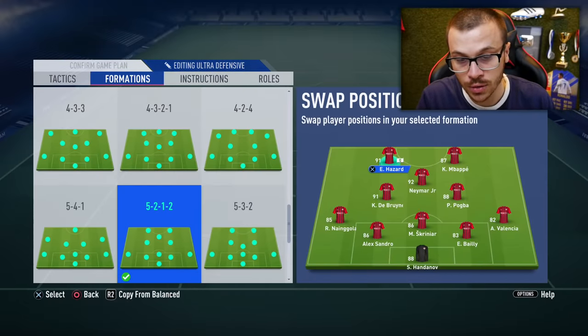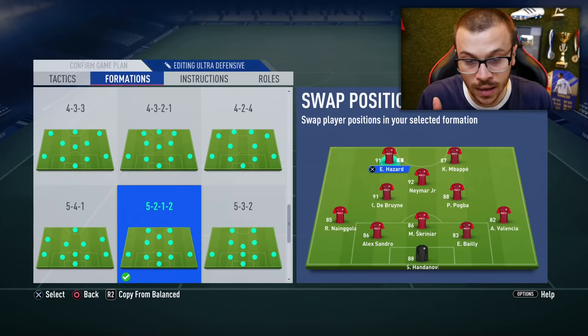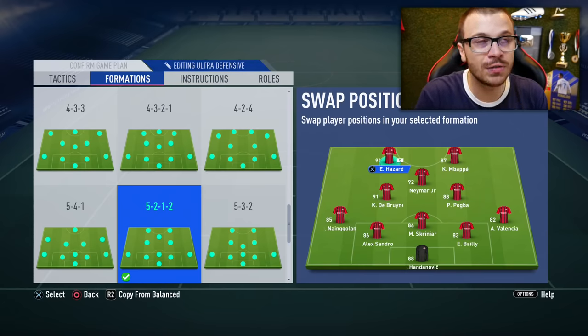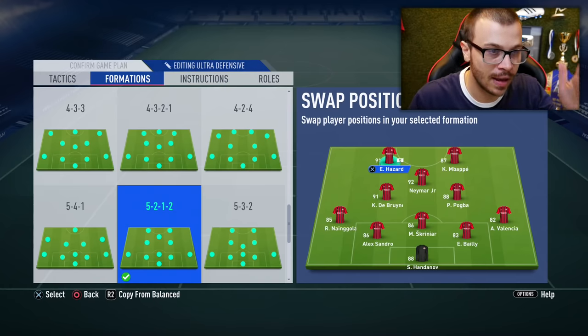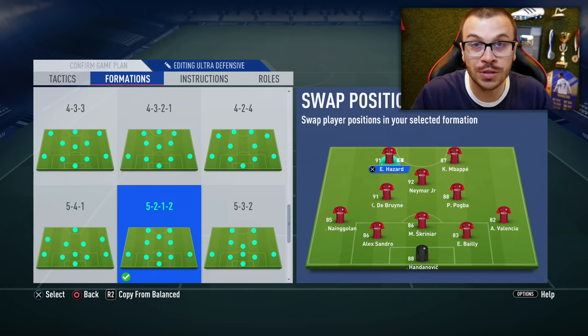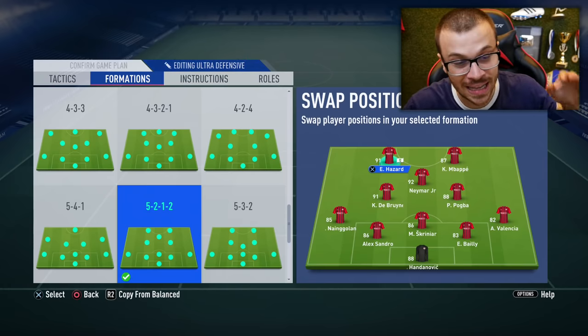Let me show you my starting 11 squad. We're gonna use Hazard and Mbappe in front positions. Right behind them we've got Neymar, CMs we've got KDB and Pogba, and at the back we've got Alexander, Skriniar, and Bailey. Along the left wing we've got Nangulan and along the right wing we've got Valencia. On paper this formation looks very defensive, but with the proper quick tactics after the game has started, it transforms into a 3-5-2 formation — amazing while attacking, and while defending you'll have around 7-8 players at the back end.